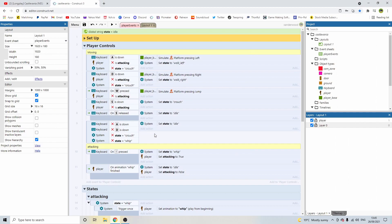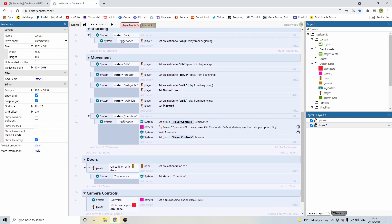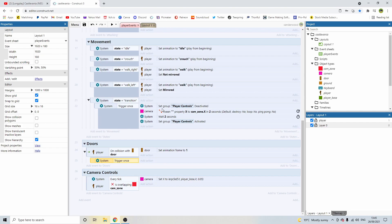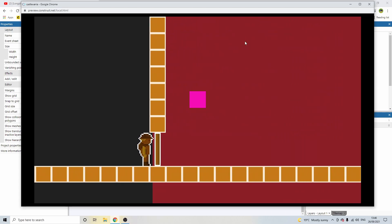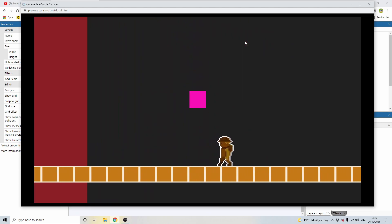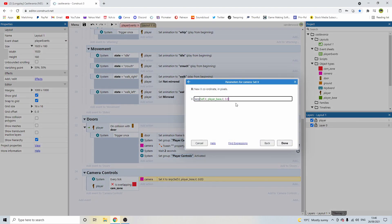Now we can move again. The final event block is: on collision with door, trigger once — set door to frame one, deactivate player controls, wait two seconds for the camera to tween over, then reactivate controls. I also increase the lerp factor from 0.05 to 0.1 so the camera snaps back to the player a bit more quickly after the transition.